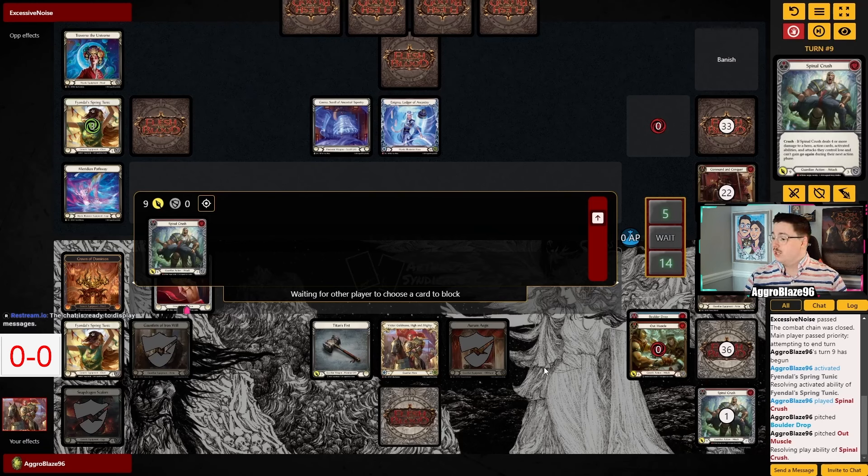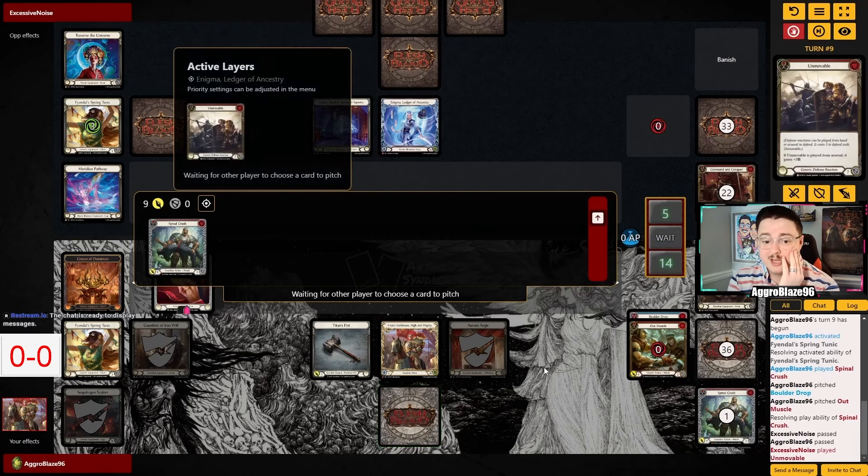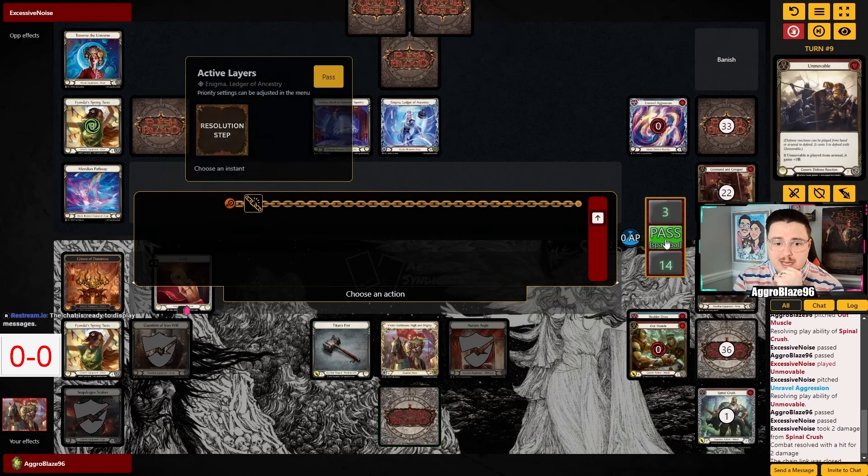What's really concerning is that our opponent has all of their equipment left — they have not used Traverse the Universe, Uphold Tradition, or Meridian Pathway, and Tunic is on three. We are basically out of equipment short of Tunic coming back around. If we draw a Gold Main Estate, we're only going to make three Mites because we had to give up the shield to block around the Command & Conquer Pummel play — which I still think was correct, considering they showed us two red Pummels at the beginning of the game.